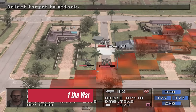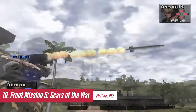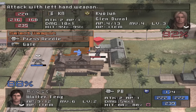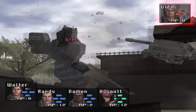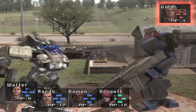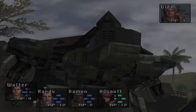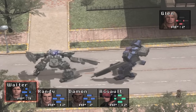Front Mission 5 delivers a captivating tactical RPG experience. Developed for the PS2, this gem was released exclusively in Japan in 2005. However, dedicated fans have made English fan translations available, allowing players worldwide to enjoy this exceptional title. Building on the core gameplay mechanics of Front Mission 2 and incorporating elements from other entries in the series, Front Mission 5 offers arguably the best gameplay experience in the series. The game also introduces fresh gameplay mechanics — notably, Friendly Fire becomes a factor, making positioning and line of sight extremely crucial in combat.